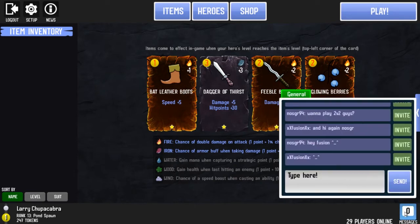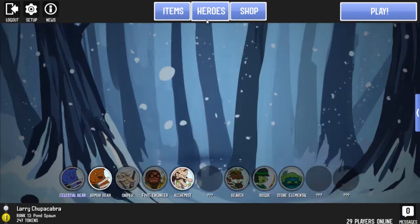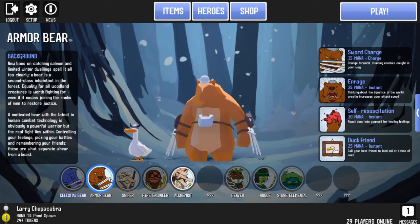There are some random people chattering in the chat. So basically how this series is going to work is I'm going to take a look at some of the updated AI stuff playing as the Armored Bear. I don't have anything else unlocked currently. I might pick up the supporter pack and unlock some of them.